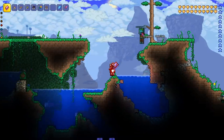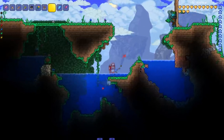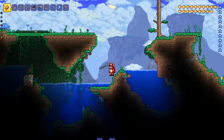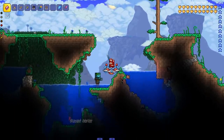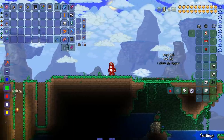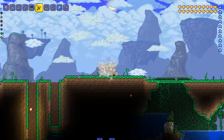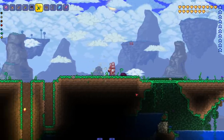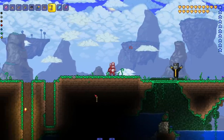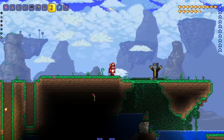Next is the drowned - getting out of the water pretty quickly and hitting kind of hard. The trident-throwing drowned: oh my god, they're just as annoying as in Minecraft with great aim. But very cool - the animation looks a lot better than before; it was bugged out previously. Hyped to see so much progress on this mob. Next is the endermite - one of the most useless mobs in Minecraft, I still don't know what they do.